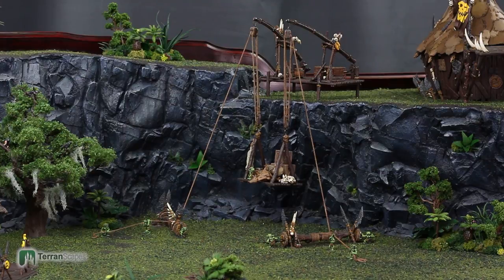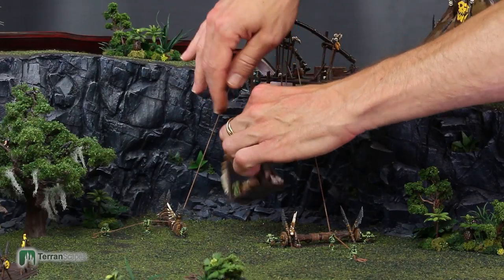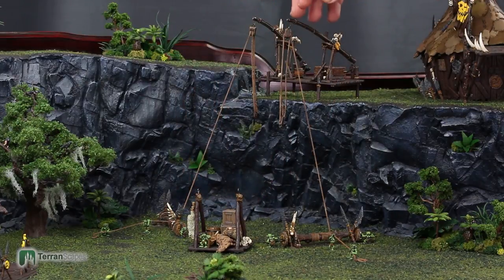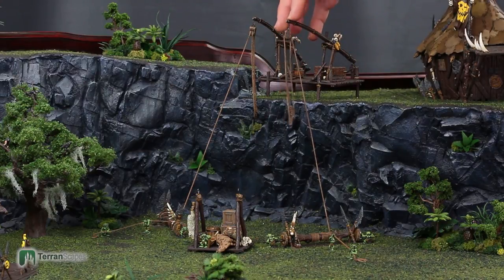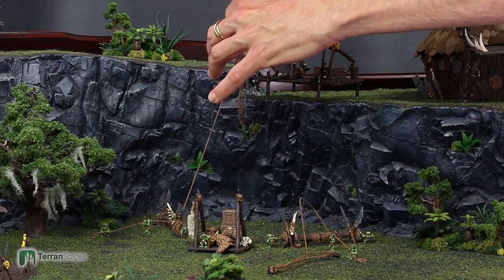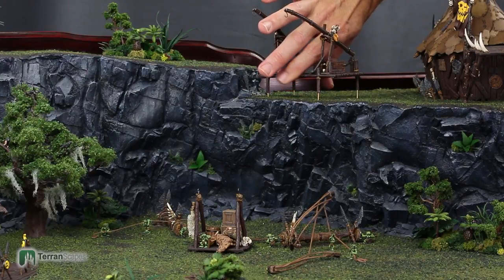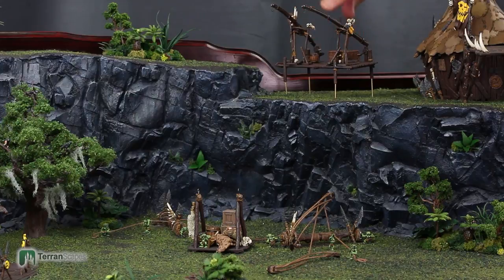Let me show you how it all comes apart. First thing is the cart — and now that can be stored separately. The tension here is created by the actual spring of this arm. This arm has a little flexing in it and that was just perfect to hold the string taut. You can just flex it a little bit and remove it. And you can remove the elevator for storage — it just pulls out of some receptacles that I installed in the foam using styrene tube, and then the elevator can be stored separately.